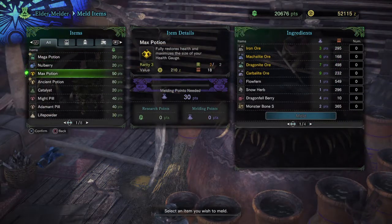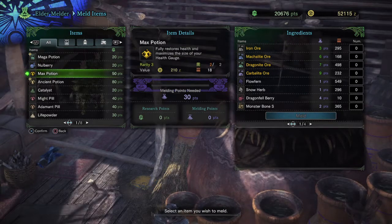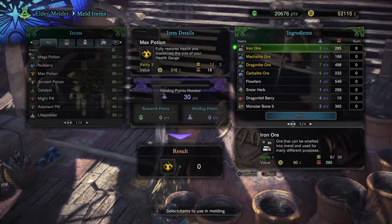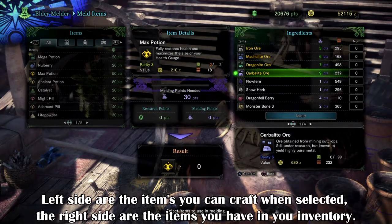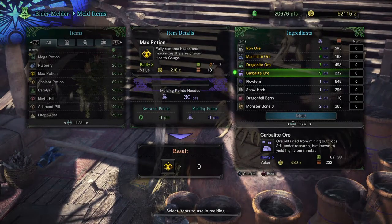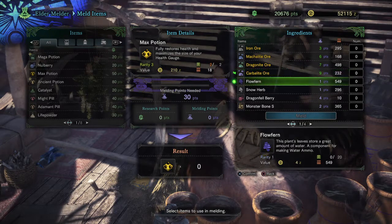On the screen now you can see Melding Points needed in the middle, and on the right you can see what items can be traded and how many points these give you. These items on the right are items you have collected through your journey and each one gives a number of points that can be traded in for the selected amount of item you want. So say you want one max potion — this will cost you 30 Melding Points and 50 Research Points. You can either pick an item you have loads of and trade it that way, or pick an item with a large amount of Melding Points. It's generally pretty simple.